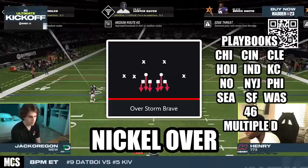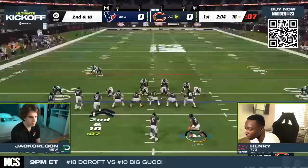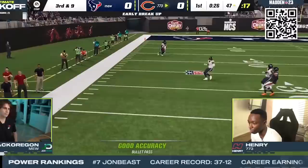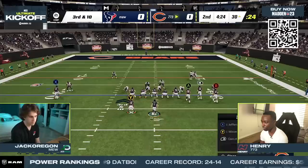In the Ultimate Kickoff Quarterfinals, Henry faced a lockdown man coverage scheme from Jack Oregon, who was running the nickel over formation with two edge threats and three medium route KOs. Not only did Henry have almost no time to throw before the edge rushers were in his face, but whenever he did get a throw off, the medium route KO ability would light up and force a knockout.